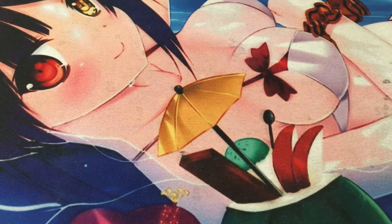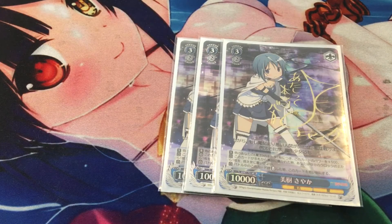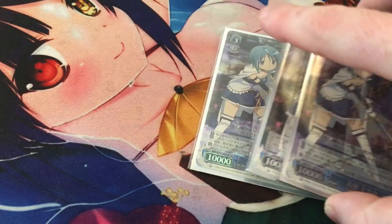Moving on to level 3. We have three copies of Sayaka Miki — an on-play heal that gains 500 power for every other magic character. Unfortunately, when she's reversed, she gets sent to memory, which used to make her very strong. They don't really do errata in Weiß Schwarz, so this card just isn't as good as it used to be. It is a wish target, it does gain power, and it heals on play — that's why I play three copies.